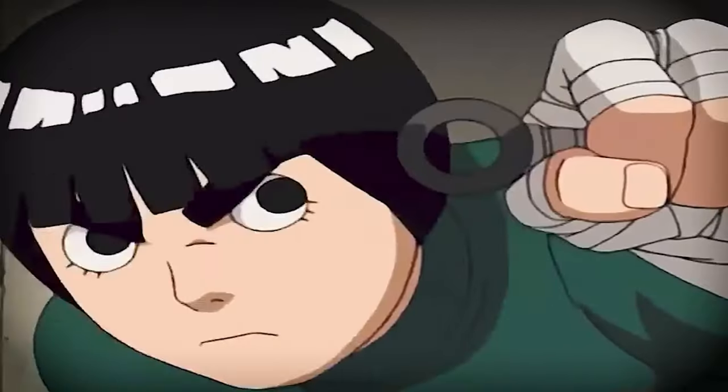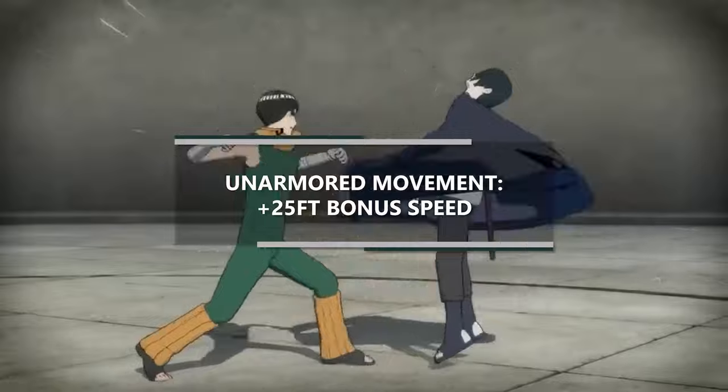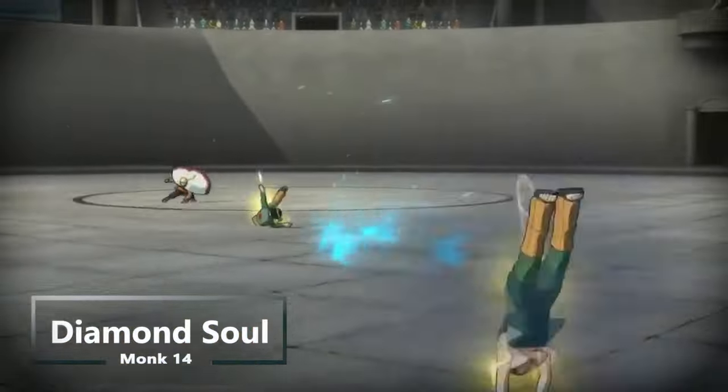At 14th level of monk you get a little faster — boosting your unarmored movement bonus from 20 feet to 25 feet — and you get diamond soul, giving you proficiency in every single saving throw, which is a very powerful ability. At 15th level you get timeless body, so you can't be magically aged, even if that does rarely come up in D&D. At 16th level you get another ability score improvement, so we're going to max out our wisdom, bringing it to 20 and bringing your armor class to 20 as well.